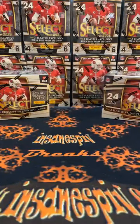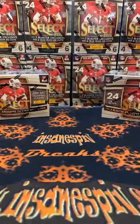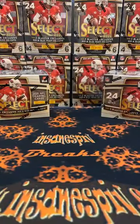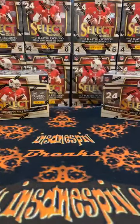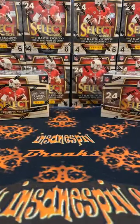Welcome in everyone. We are back tonight with a break in Insane Spit Breaks. We are breaking 10 select blaster boxes out of the 2021 NFL product from Panini. This will be my first select break of the product cycle, so hopefully we pull some first break fire tonight. Took last weekend off — was going to be out of town — and we are back tonight with a Sunday night break.